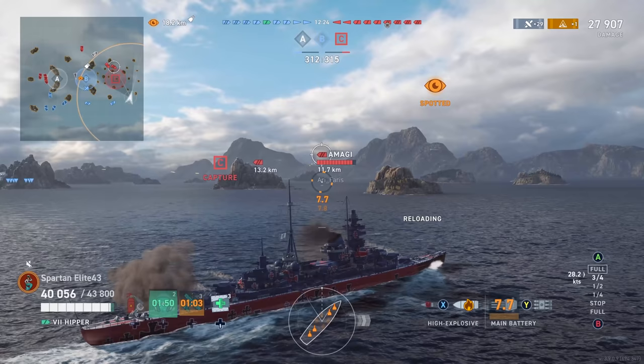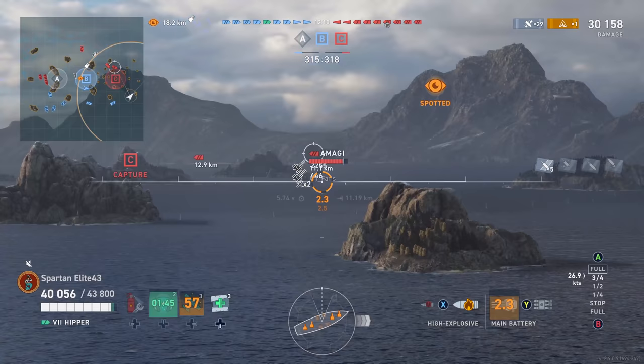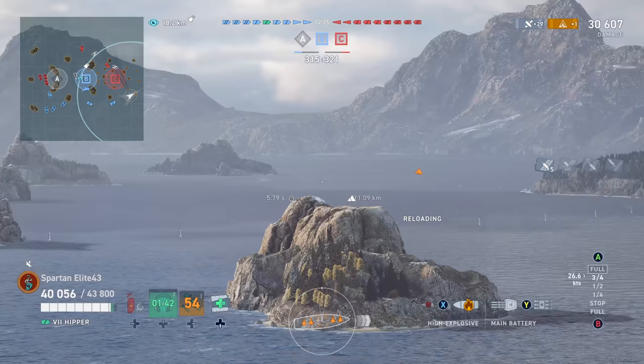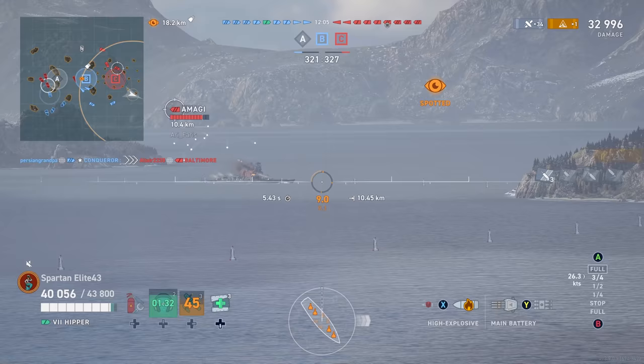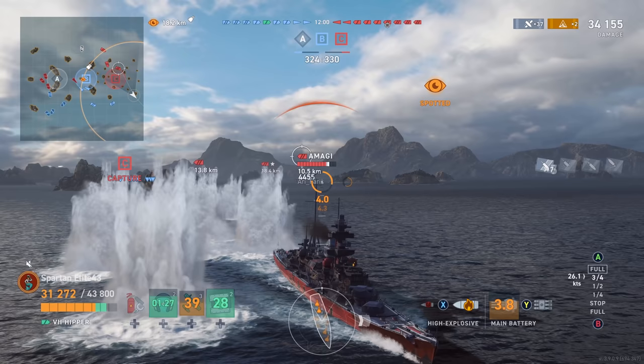Fortunately we were able to turn in and avoid most of the damage from that salvo. We're going to start working on the Amagi — the Roma has put out the fire, but we can't really deal with him because he's behind an island. So we focus the Amagi instead and start to turn away. We get a fire on the Amagi; he fires all his guns at us in anger, and we need to avoid those. We do for the most part, but he gets a couple of penetrations, and that's where the extra rudder shift would have really come in handy.